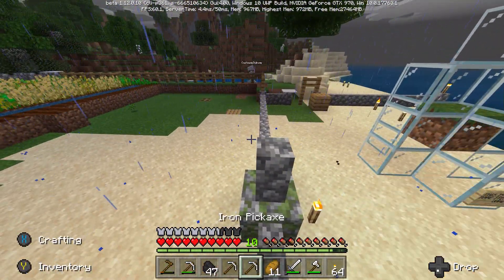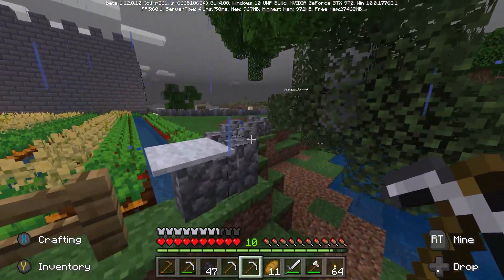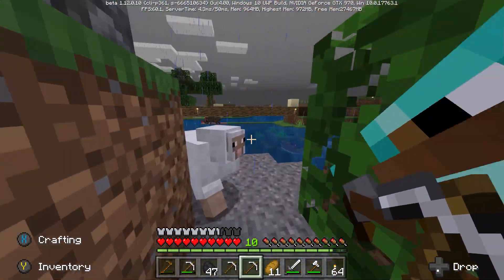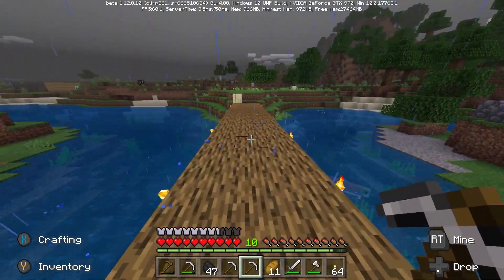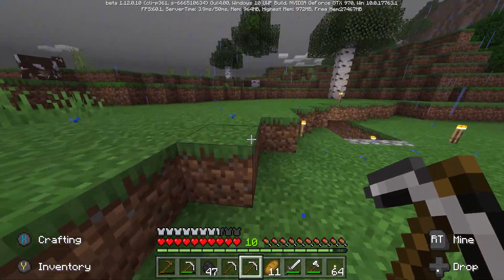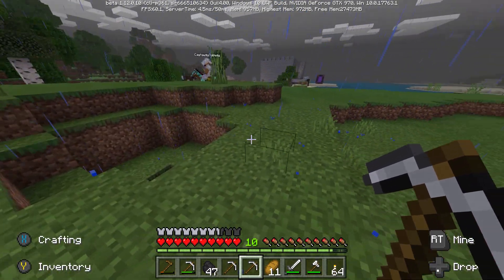What are you up to, Castaway? I'm going to follow him. Let's see where he's going. Oh, is he still in the farm? He's got his mare. Where are you going, Castaway? We're taking a long way around. Oh, that's a spider — what is hanging out around our house? He's doing wheelies around me. Where is he going? He's off his horse.